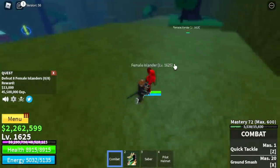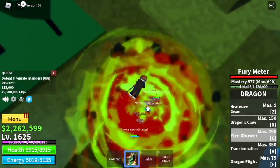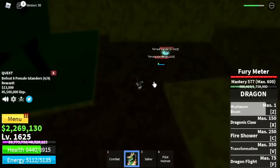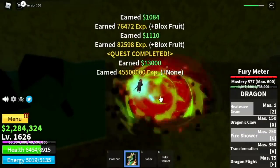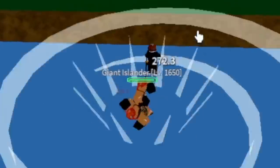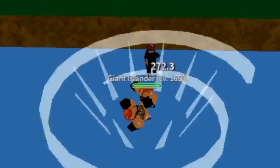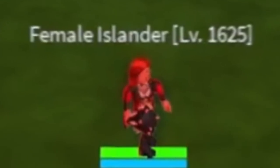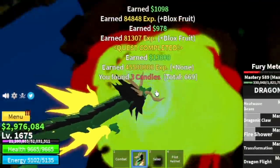After that, next target is the Female Islander. You're gonna lure two at a time, and you need to defeat eight to finish a quest. We're gonna grind for a long time here. Your goal level here is to reach level 1,675. At 1,650, you will unlock the Giant Islander quest, but they're so hard to defeat, so we're gonna go back to the Female Islander and grind again until you reach level 1,675.